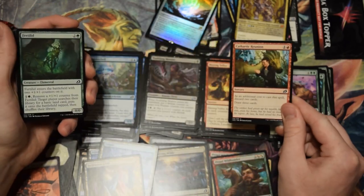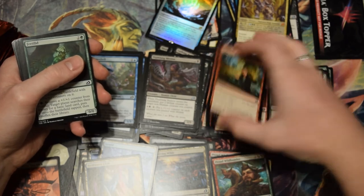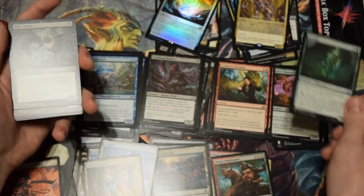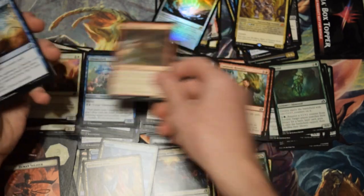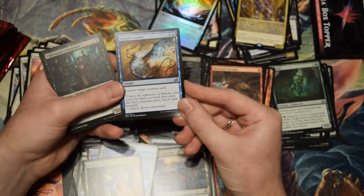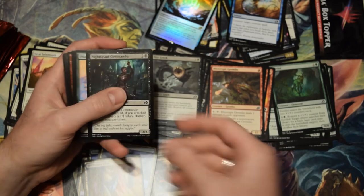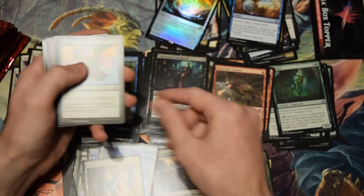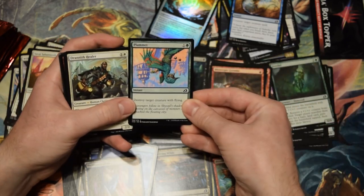Here's Actual Cathartic Reunion — you can see how I got that confused, it's just the same art but facing the other way. Fertilid reprint is nice, I like Fertilids. This Essence Scatter art is just amazing — Seven McKinnon knocks it out of the park. I'm replacing most of my Essence Scatters with that art. Plummet — don't know why — it's got pretty neat art this time around, still not the best card.